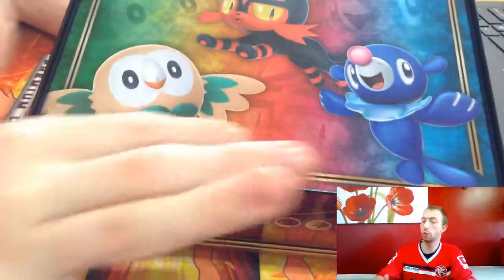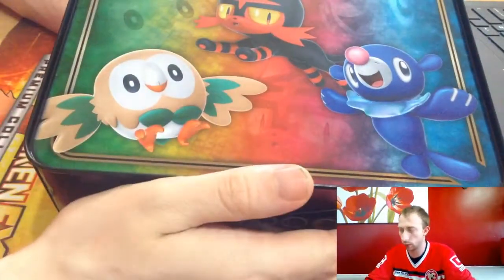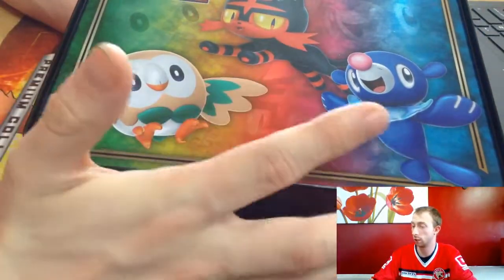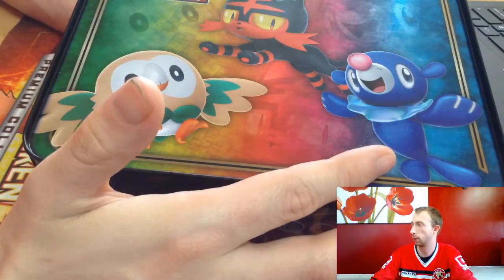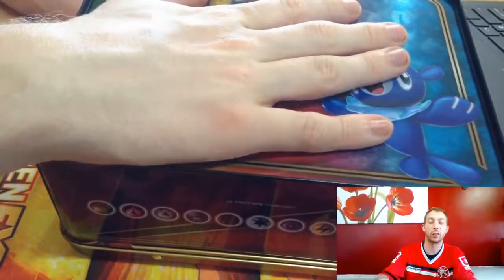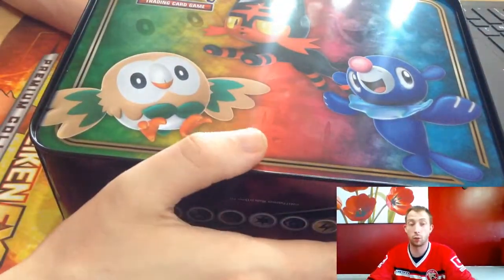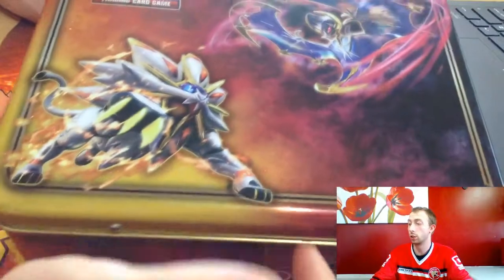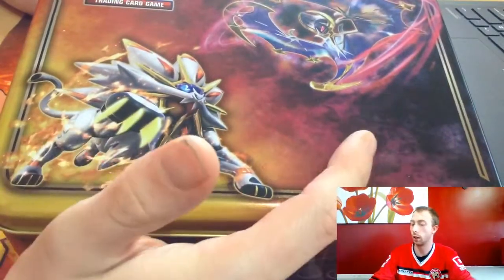On the back you've got the three starter Pokémon from the Sun and Moon series — Rowlet, and I forgot that one... Solgaleo and Lunala. It's pretty, and it's got a handle so you can carry it — pretty cool, very nice.